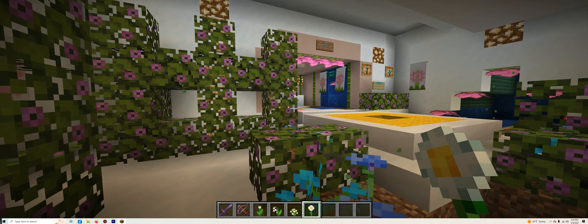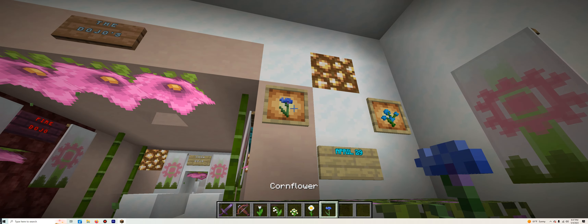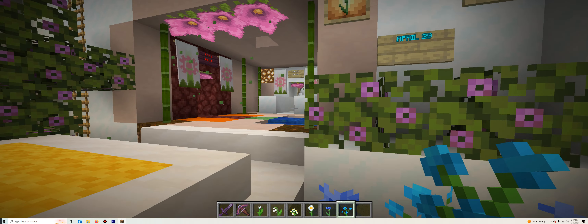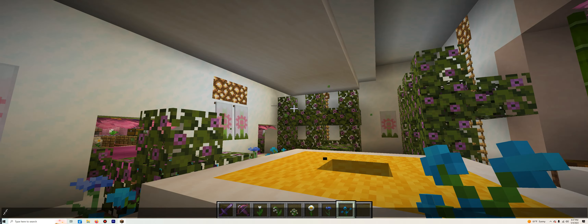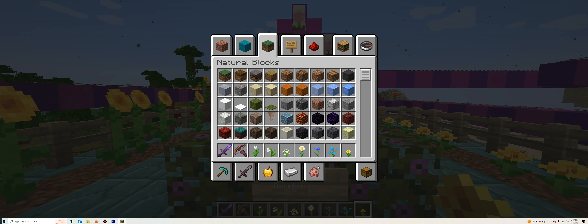The next one is in here, and ironically we'll also fill up our inventory. We have the Cornflower and the Blue Orchard — both for April 29th. As for April 30th, it is right up here. This is for the Dandelion.